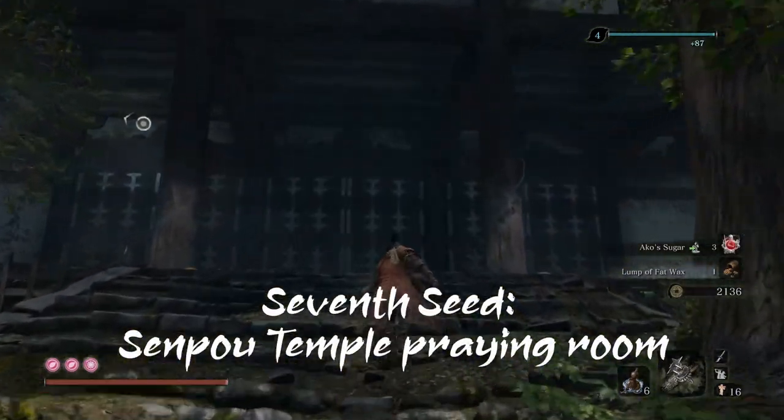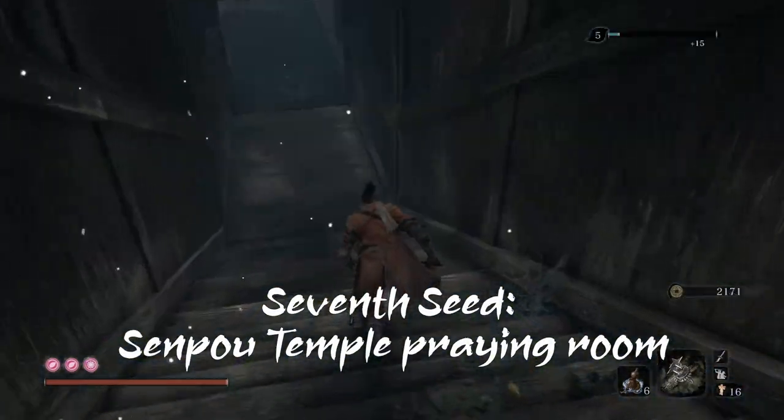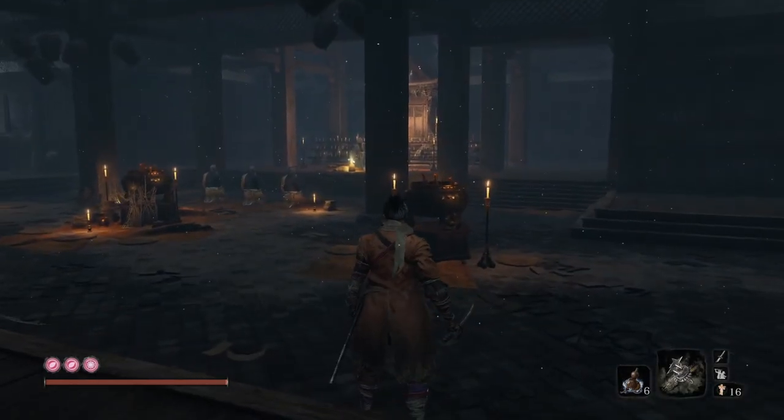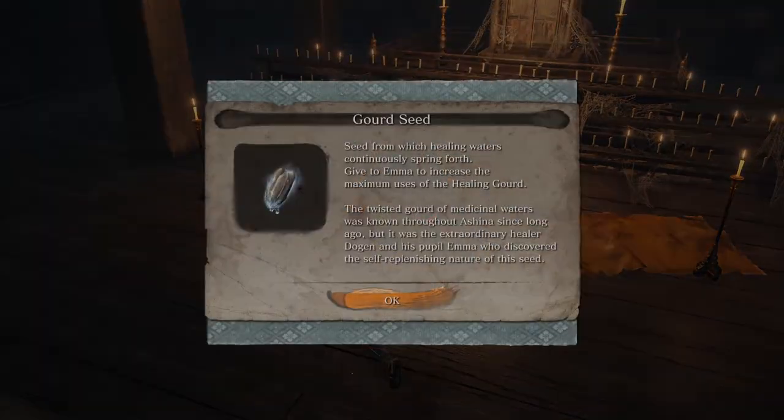The seventh one is when you enter the first building in the Senpou Temple and come to a praying room where three monks pray in front of a mummified infested monk. In front of the infested monk is the gourd seed.